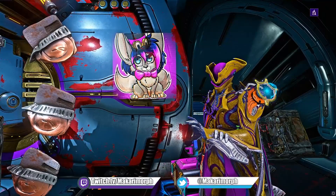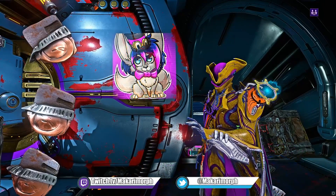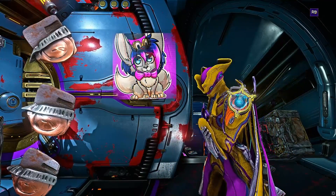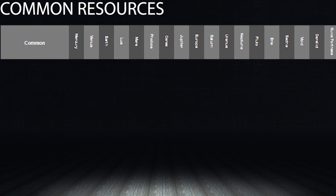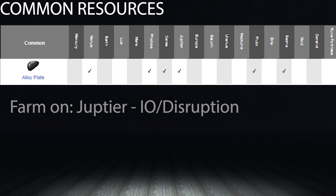Now for the informative but drier part of this video — a full list of resources, where you get them, and my personal farming recommendations. Starting with common resources: alloy plates are found on Venus, Phobos, Ceres, Jupiter, Pluto, and Sedna. I recommend farming these on Jupiter, as maps there have a high density of enemies. Farming in conjunction with Hexen and Oxium will help you find alloy plates in abundance. Ferrite drops from Mercury, Earth, Lua, Neptune, and the Void — avoid farming it on Earth as the drop rate seems slightly lower.